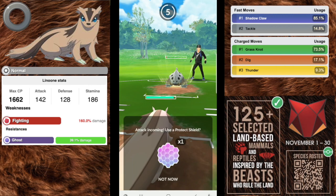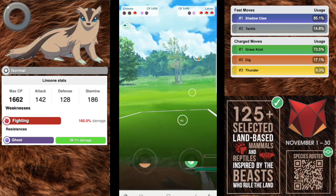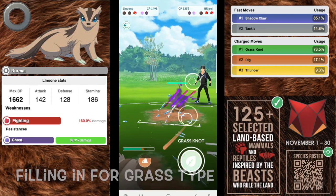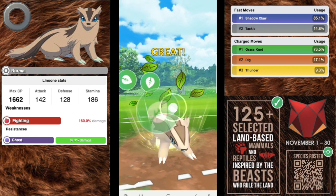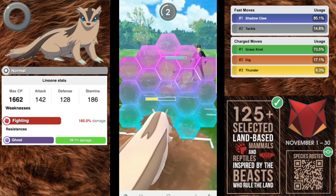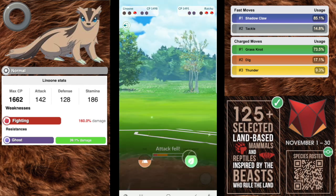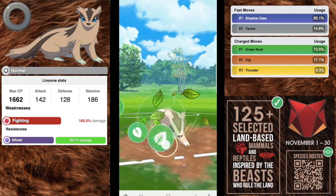Next we have Linoone, my favorite anti-water option, with an attack of 142, a defense of 128, and a stamina of 186. It's a pure normal type, weak to fighting so look out for Counter users, and resisting ghost. For the fast move you definitely want Shadow Claw — it charges up a lot faster than the other moves.